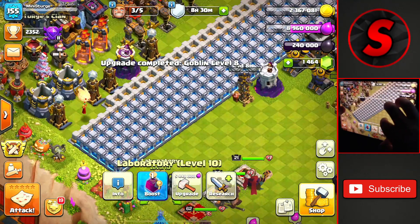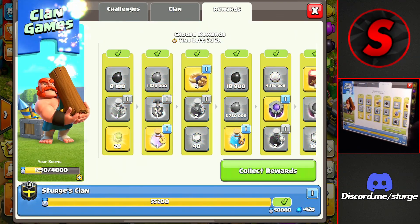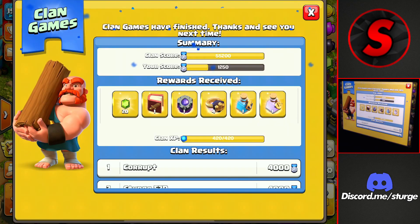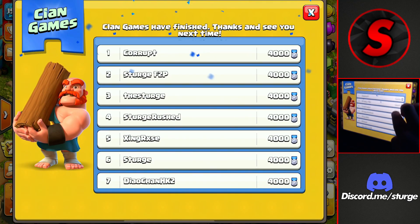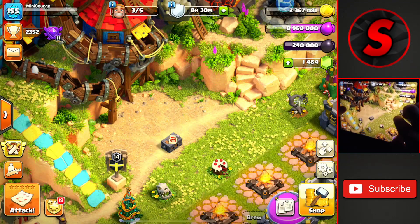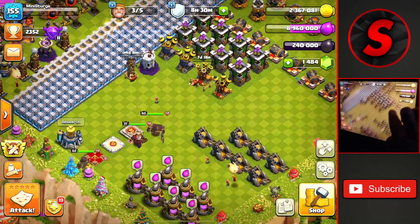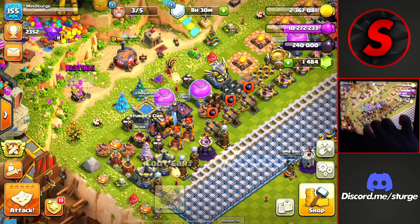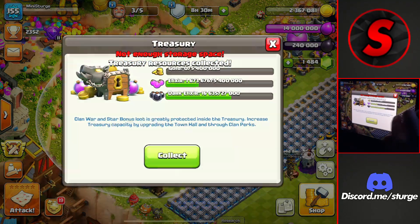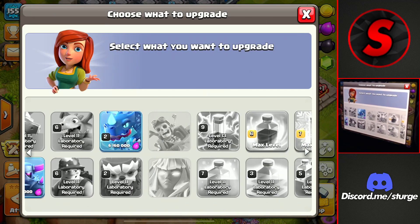We can head over to the clan games and collect all six rewards. I didn't get enough points throughout the clan games because I was working on a bunch of accounts. As you see here, we have so many accounts at 4,000 but I wasn't able to get this one up to 4,000 in the time span. We have another book of fighting. So we're going to collect some elixir from around the base, collecting it from the treasury. We still have some inside of there we can use later on.